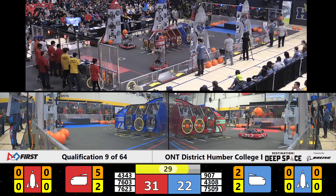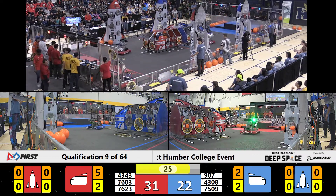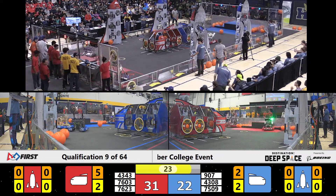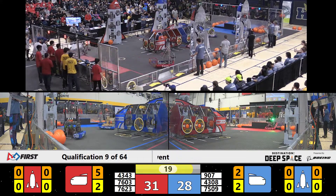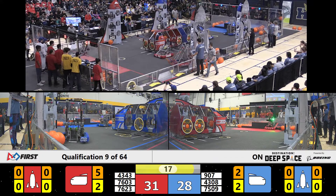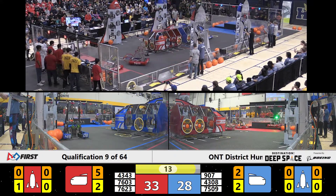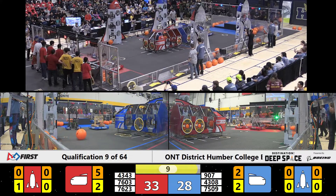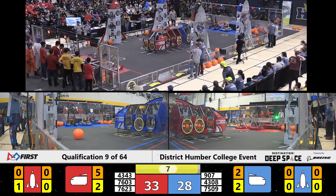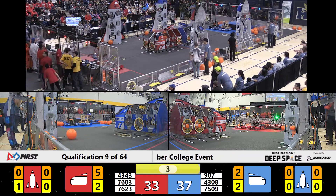Max Tech has a cargo in their possession. They're looking to shoot it at the Red Alliance Rocket, though it's not going to do a great deal of good unless it's secured with a hatch panel. With only 20 seconds remaining, Max Tech realizes this is an opportunity for them to go to level 2 of the Habitat platform. And they're up and secured — that's going to get them 6 points. The Cybernauts, 9-07, get the Blue Alliance 6 points. Two Blue robots are on level 1 and two Red robots are on level 1 of the Habitat.